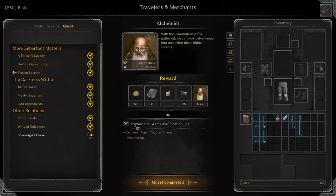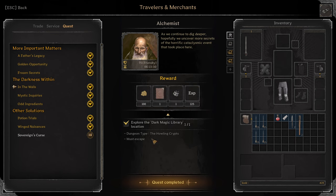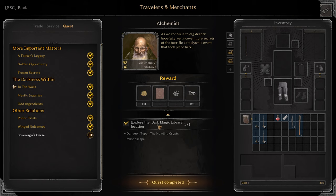Frozen Secrets: Explore the Wolf location on the Ice Caverns. Two Wolf Belts, Green Frost Amulet. Next: In the Walls. Explore the Dark Magic Library in the Hole in Crypts location. Blue Spellbook, Blue Owl Pendant.